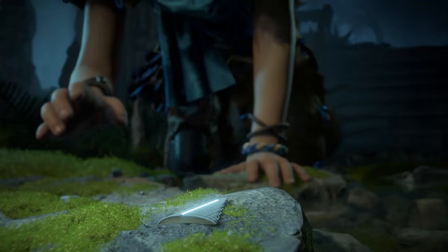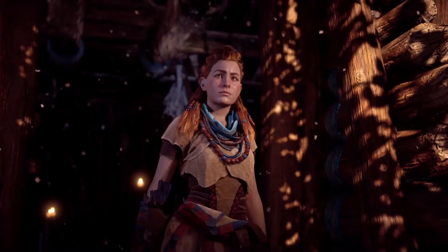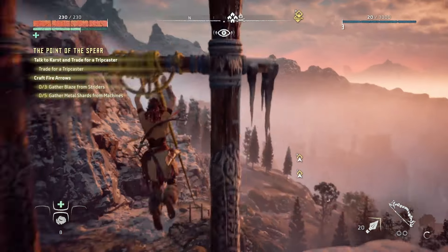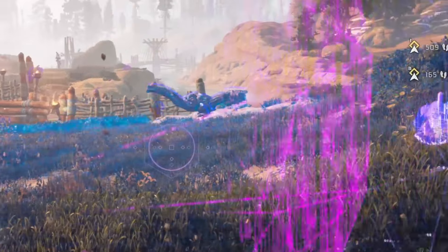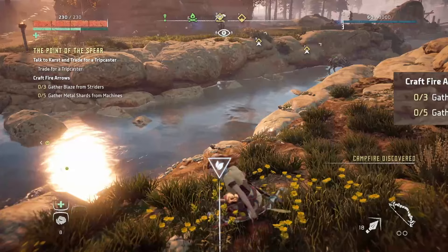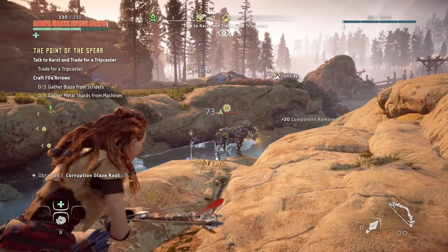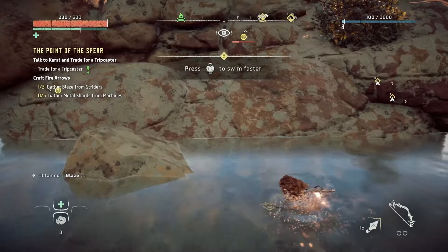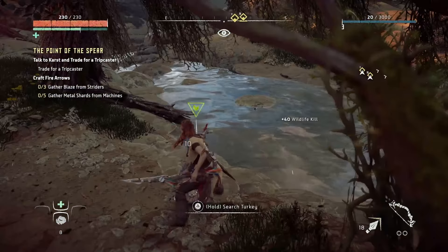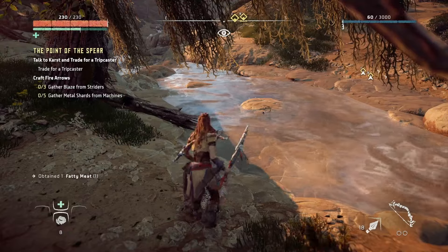Whilst avoiding them, we fall down a hole, finding the latest Google Wear, and after a training montage from Papa Rost, we start on our journey. First things first, what gives us experience? The big one is killing machines, so we want to avoid that as much as possible. Also, wildlife is off limits, so no animal materials to increase our ammo sizes — we're stuck with base level.